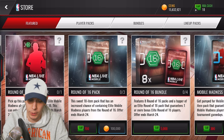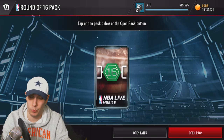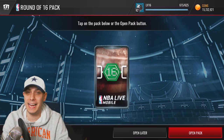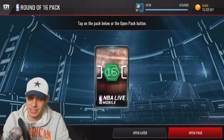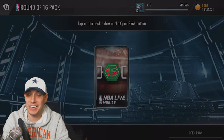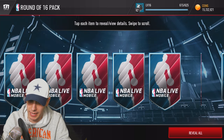We're going to start by opening the 100,000 coin Round of 16 packs and try to get some elites. Hopefully we can get at least one, though chances are we won't. I just watched Ryan — Ryan915 — open his and he got two elites out of his three packs, so chances are I'm not going to get a thing.